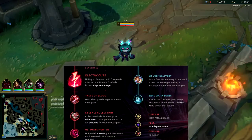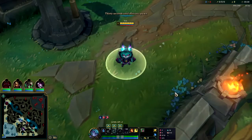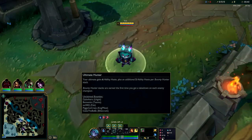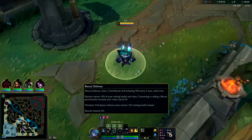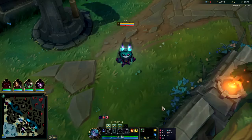Hey guys, going to be showing you how to play Vex in the mid lane and carry in season 12. She's extremely strong right now. For runes, you want to take Electrocute with Taste of Blood, Eyeball Collection with Ultimate Hunter, Time Warp Tonic, Biscuit Delivery, with Attack Speed, AP, and a resistance.